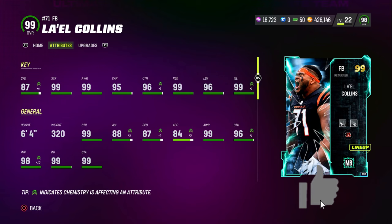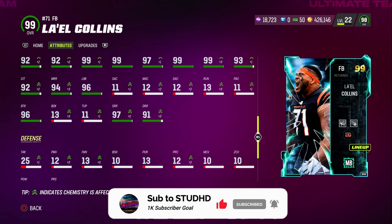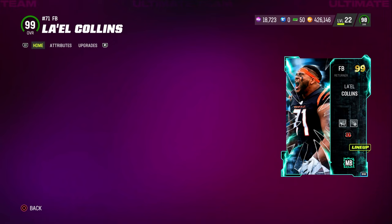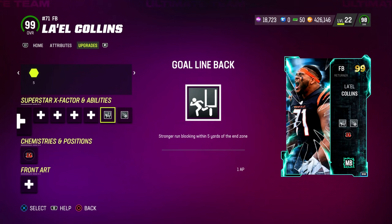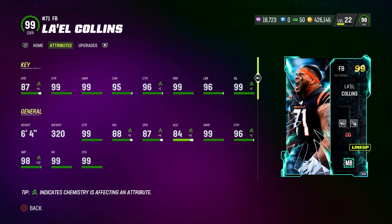His speed is the only thing scaring me because obviously I would like higher speed guys on my team, but this card is probably gonna be crazy. Also, his route running: 94 medium route running, 97 short route running, and 91 deep route running. I might actually sub him in at tight end, or put him in at fullback and halfback. Running goal line back for 1 AP, my goal is to use him at the goal line within 5 yards for extra blocking and maybe get some touchdowns. He's 6'4", 320 pounds — if he can't go get a ball over a defender I'll be surprised. Let's get into a game and check out Leo Collins.